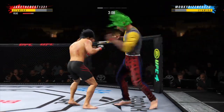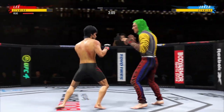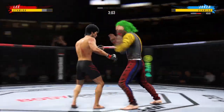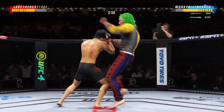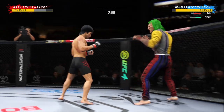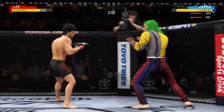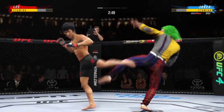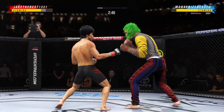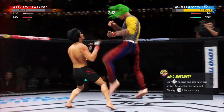Just over three minutes to go, and he's starting to do some really significant damage to the body here. Another strike lands. Big head kick, and both fighters exchange in the pocket. He is trying to shut the liver down.